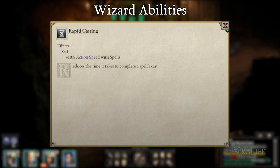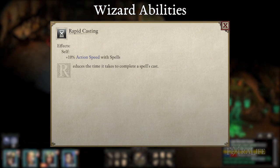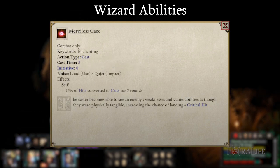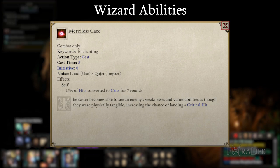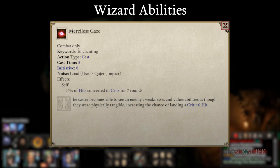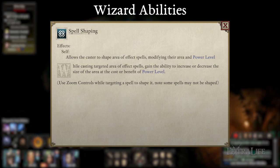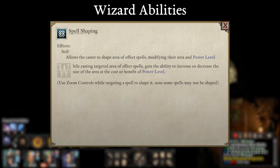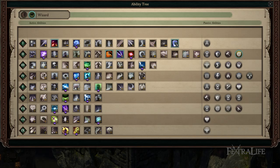Rapid Casting helps your spells cast faster by a small amount, but adds up over the course of a fight. It's not needed in turn-based, but be sure to take it if you're playing real-time with pause. Merciless Gaze increases your critical chance by 15% for a very long duration, but has quite a lengthy cast time — use it only when you won't be interrupted, such as at the beginning of combat. Spell Shaping allows you to shrink or grow the AoE of your spells in exchange for increased or decreased power level, boosting damage or making spells hit more targets.